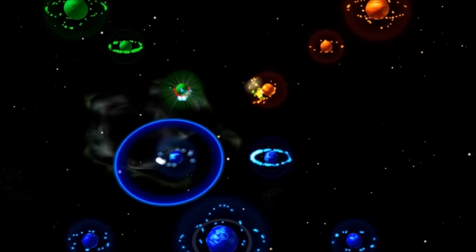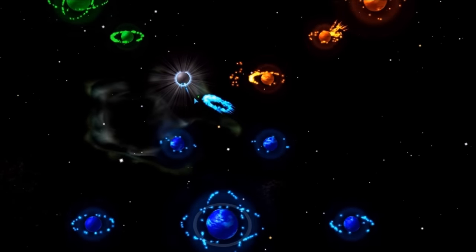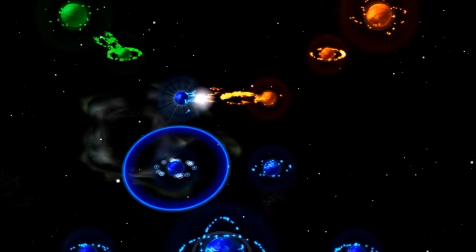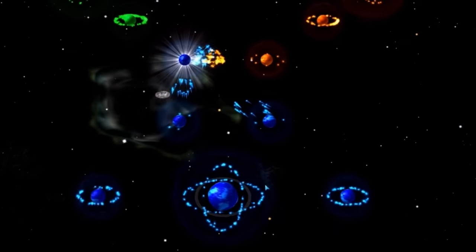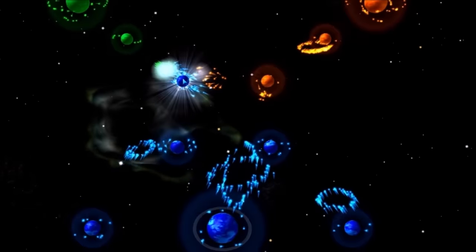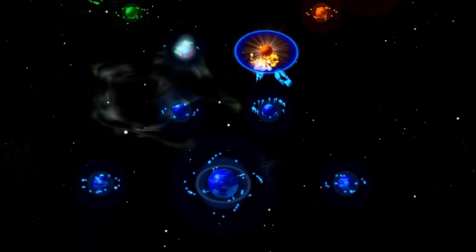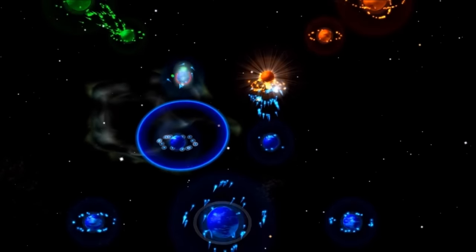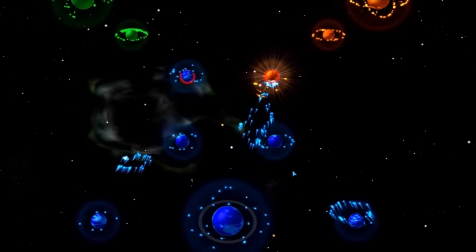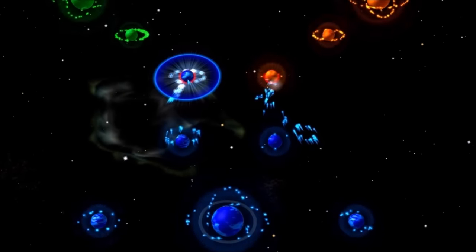Let's see if I can take over that planet. It's now neutral — let's grab it. Orange is now coming after me. Send some reinforcements up here. Let's attack this planet now. Green wants some too. Looks like orange is defending. We're actually losing this planet here — reinforcements! I don't know why music is playing, I thought I turned that off.